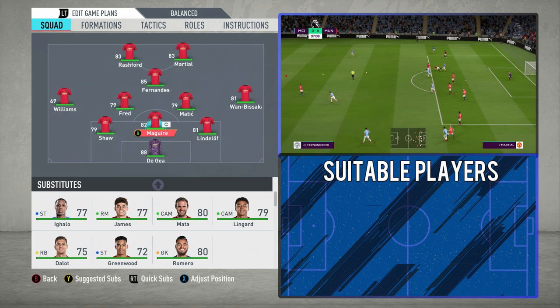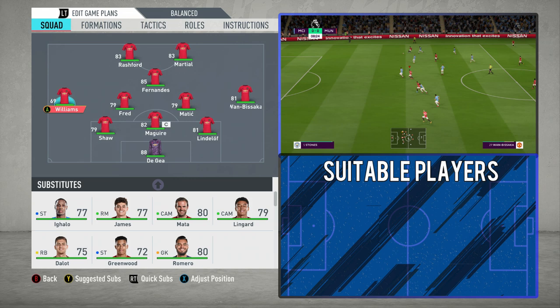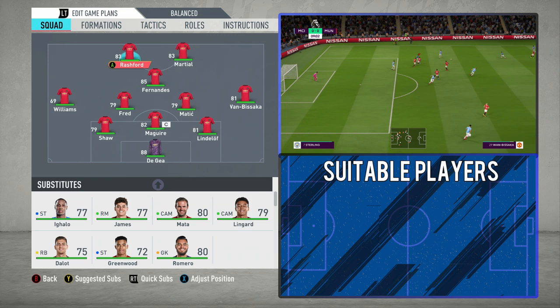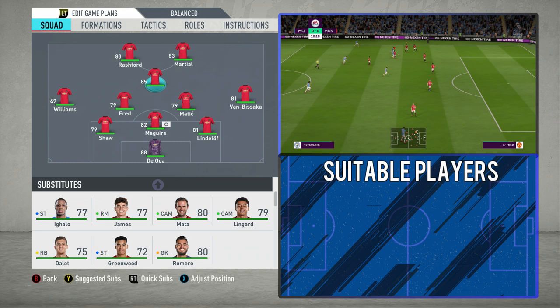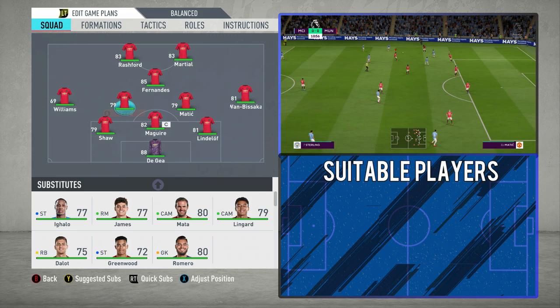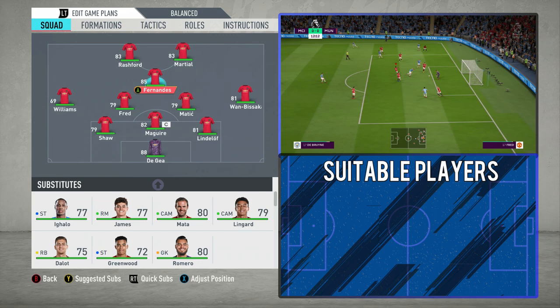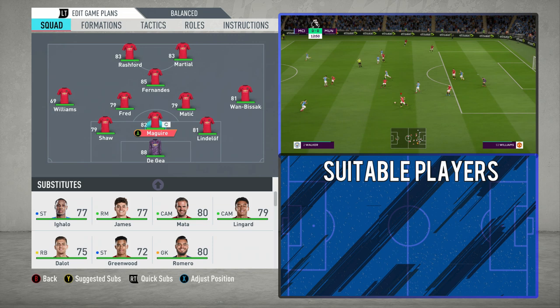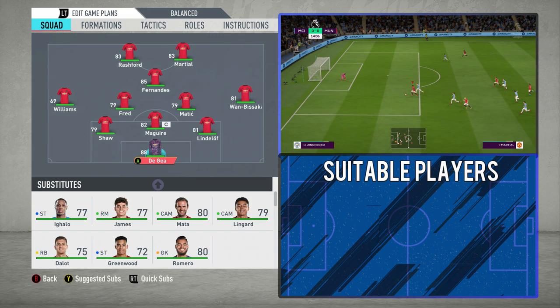This allows them to employ a man-press and man-marking system as efficiently as possible, and that's why you'll see them play this system when they come up against teams like Man City and Liverpool who are employing a 4-3-3. It gives them an extra layer of protection, but because you've got the two front men, Fernandes, and the wing-backs as well, you've still got that emphasis going forward — an out-ball on the counter. Use this system when you come up against the better teams. If you're in career mode playing a lower-table team, stick to the 4-2-3-1.